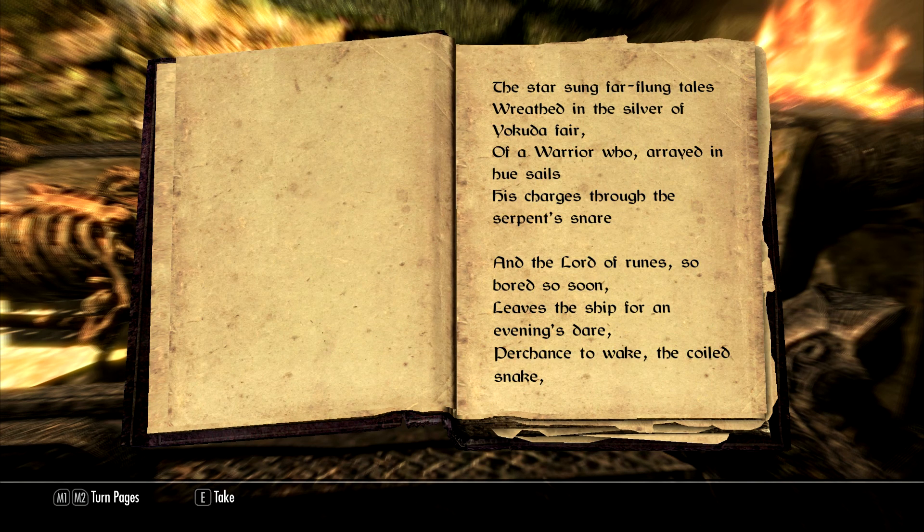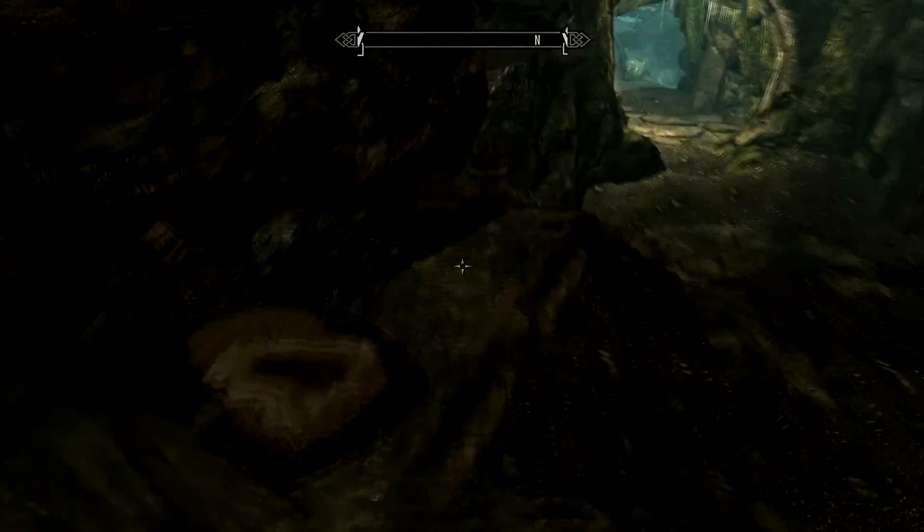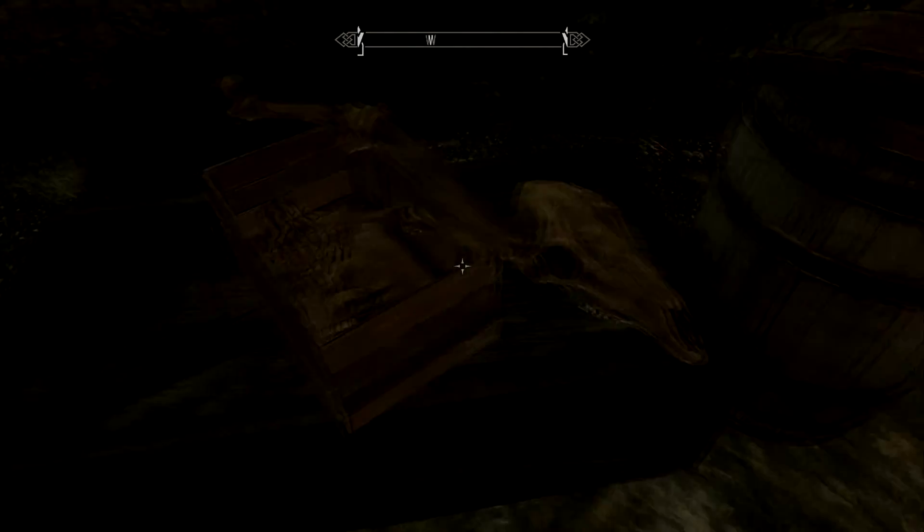The Warrior's Charge — an old poem of the Red Guards. It is our first conjuration skill book. Let me take it off the list and jog over to free skill boosts. The star-sung far-flung tales, wreathed in the silver of Yokuda fair, of a warrior who arrayed in hue sails his charges through the serpent's snare... Not sure how we got better at conjuration from reading that, but hey, who am I to question providence?